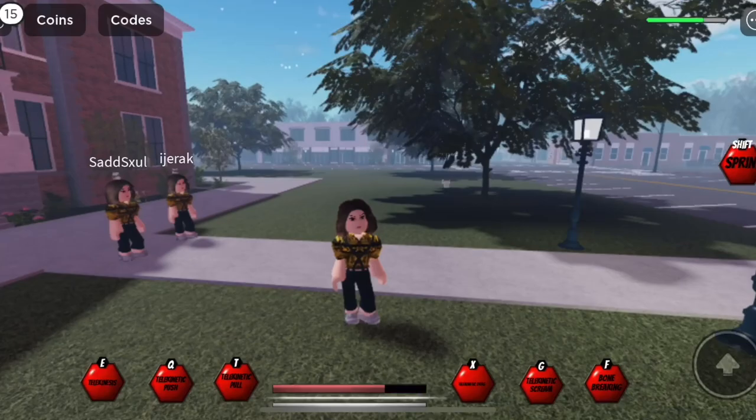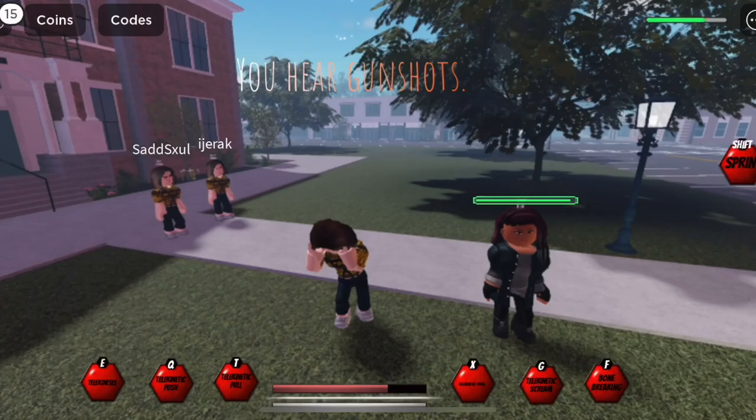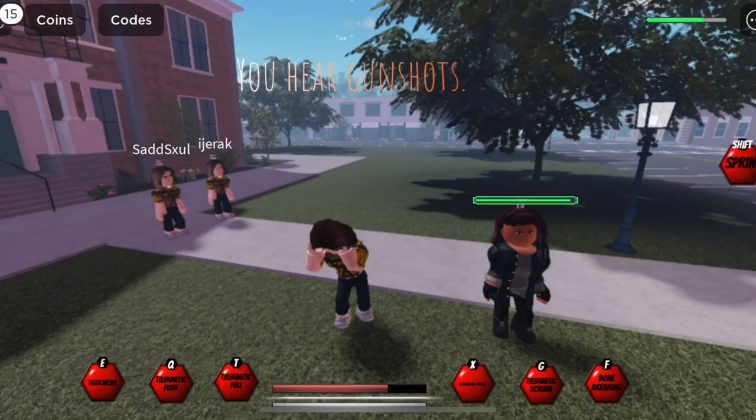Next we have E, Invisibility. As you can see, you can't see the person at all and you can't see the name tag. You also can't see the outline like you could on the caster's screen.